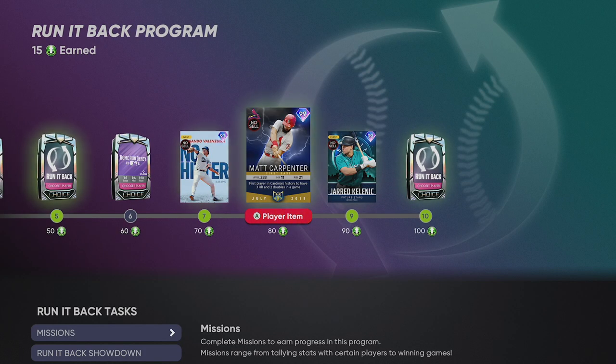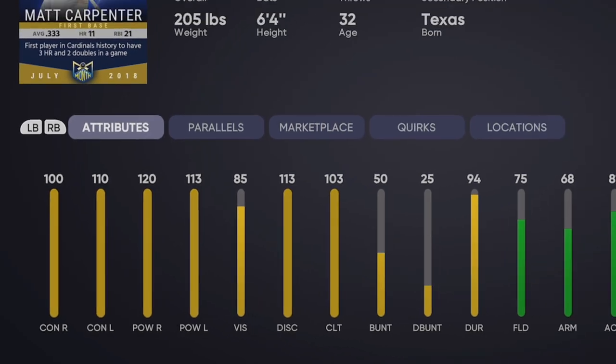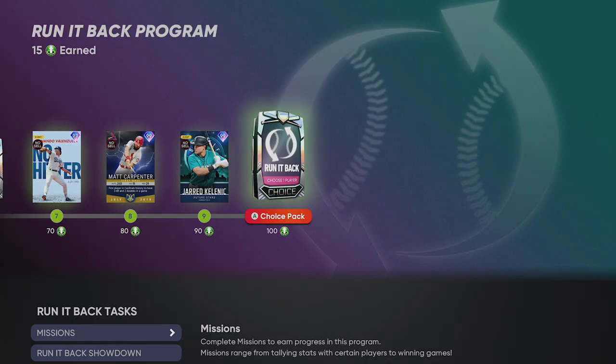And then you got that Flashback Lightning Matt Carpenter from July of 2018. Look at the stats: 100, 110, 120, 113. Silver defense. Third base, second base as secondary. This card is kind of a prime example of what I mean — they go so crazy over juicing like the player of the month stuff and the Topps Now stuff. Why not over-exaggerate the Signature Series of a Hall of Fame player like Jim Thome? It's October. No reason he couldn't have 100, 100 contact and juice that card up. This Matt Carpenter card is sick, though, and he's going to rake.